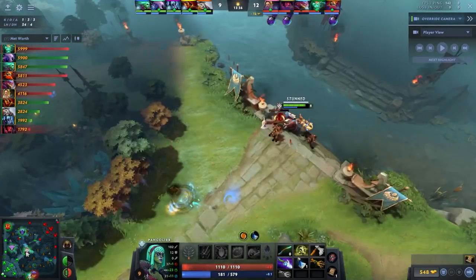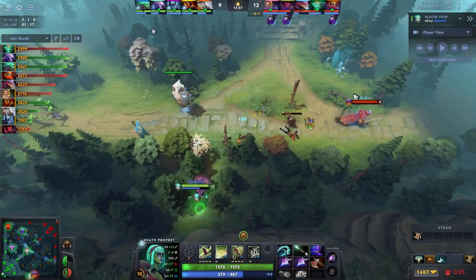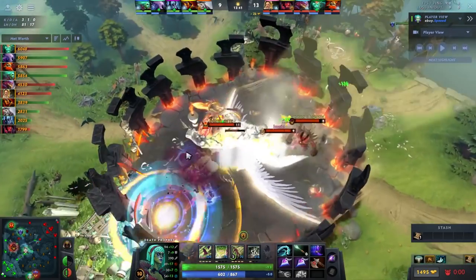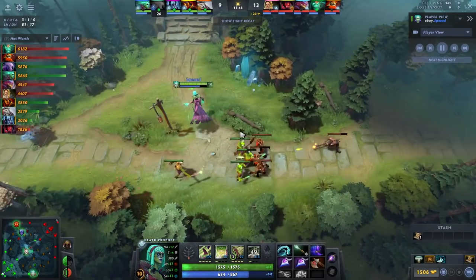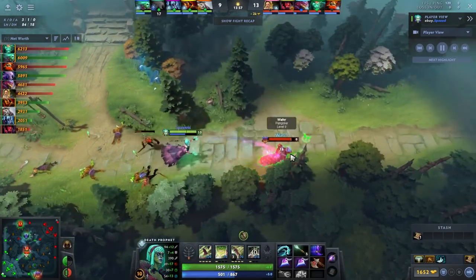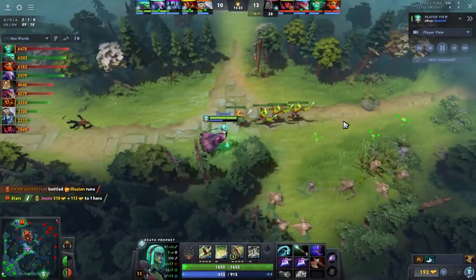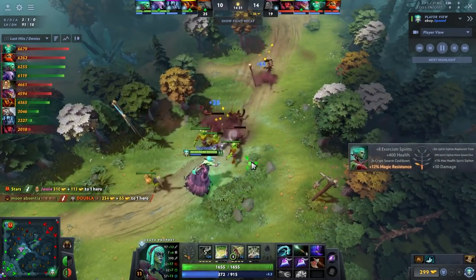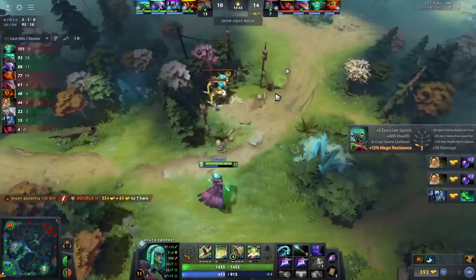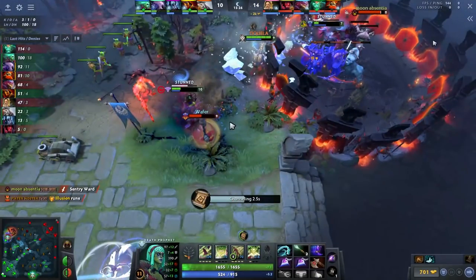By not pushing the wave up I force the Pangolier to show far up on our map. The downside is he could clear the wave, run up, and collapse on mid - that's why some pros might advocate against this. It's advanced stuff I'm still learning and implementing. I eventually half-shove the wave, kick the Pango out while he's out of mana. Once my Exorcism starts coming back up I shove out the lane, then look to reconnect with my team.